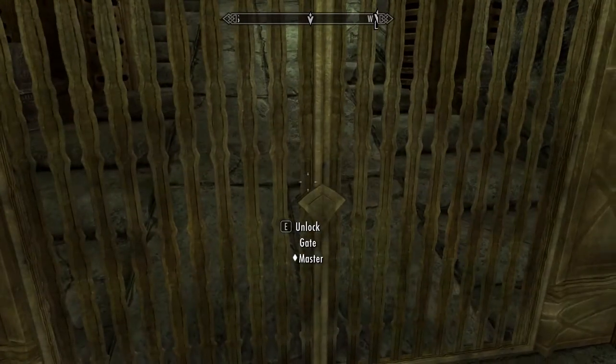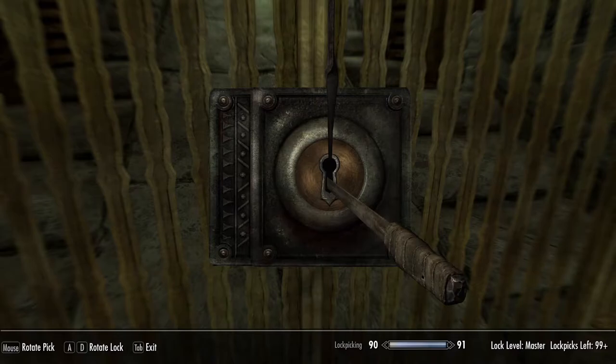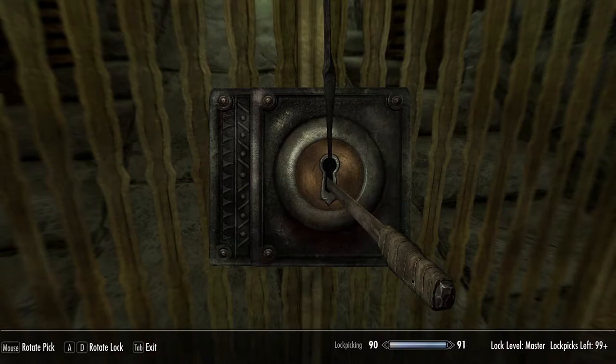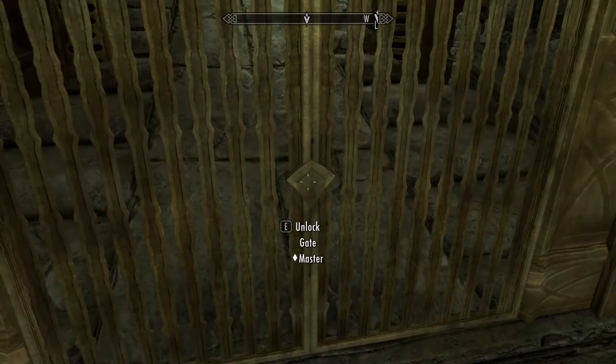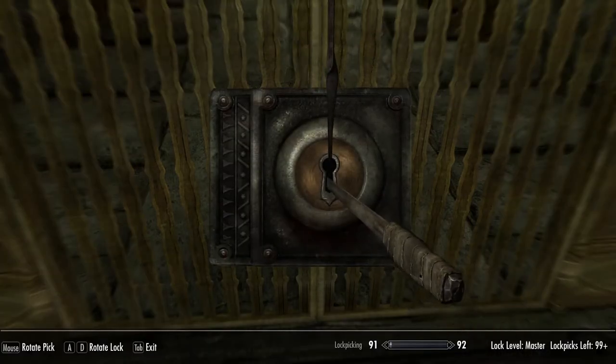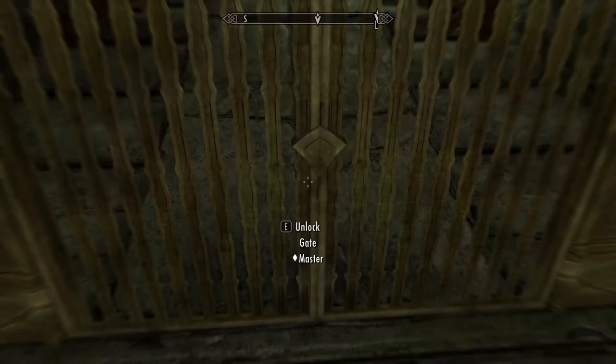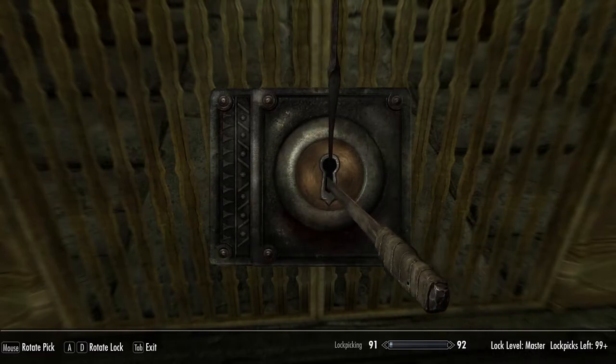Go to your master lock and enter it like usual. Then turn your lockpick just by a tiny amount. As you can see, it's not working. So what you're going to do is exit and re-enter it again. How lockpick works is every time you enter and exit a lock, the lock will reset. So if it keeps resetting and resetting, eventually it will spawn right in the direct center.